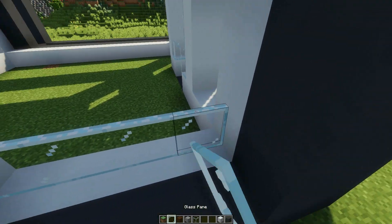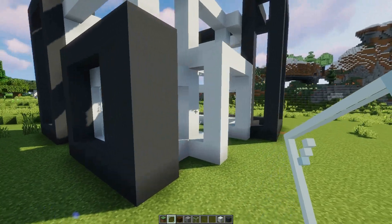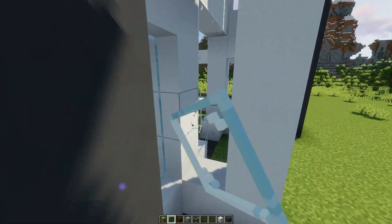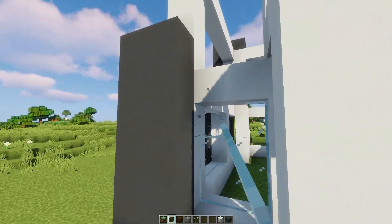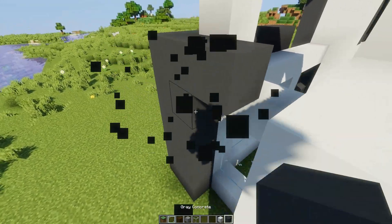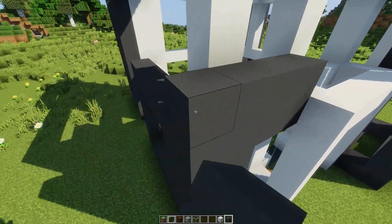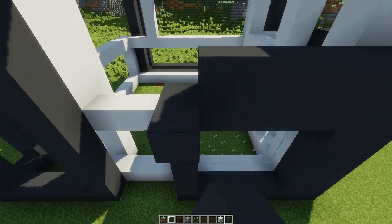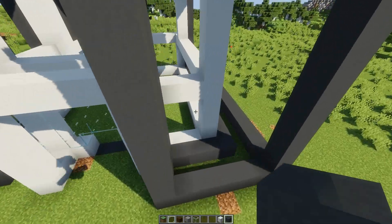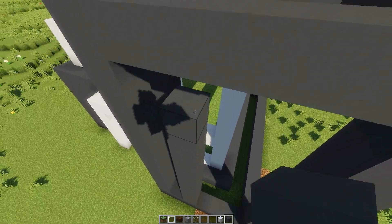You want lots and lots and lots of windows — windows pretty much everywhere. Because modern houses, I swear they're like 50% glass, something like that. I'm actually not the biggest fan of the modern architecture style, but it definitely does lend itself to some very interesting builds in this game. It works well in Minecraft for sure, considering it's a game built off blocks.